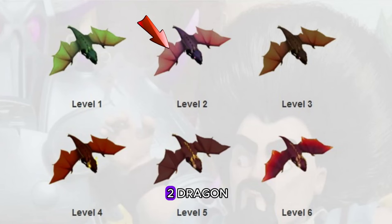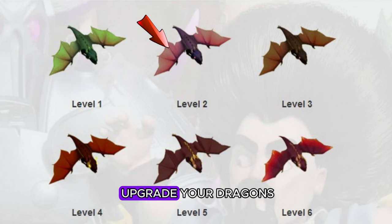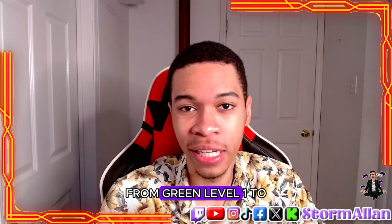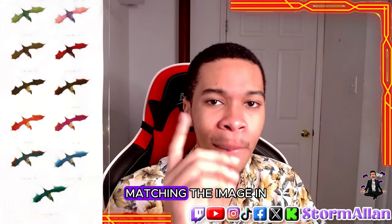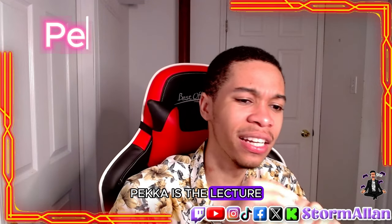Dragons: the purple Dragon icon shown in the Barracks is actually a level 2 Dragon. This changes when you upgrade your Dragon from level 1 (green) to level 2 (purple), matching the image in the Barracks.